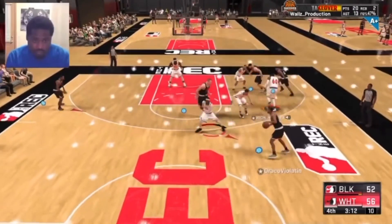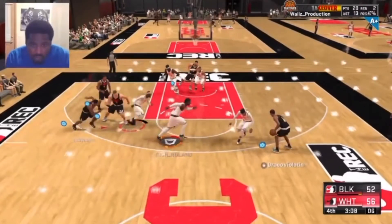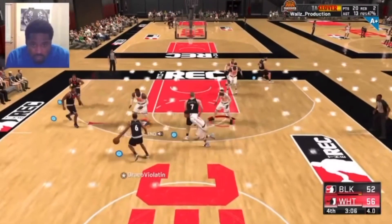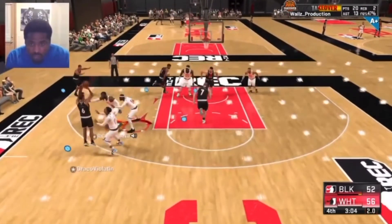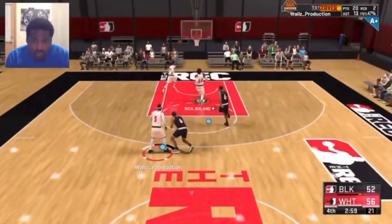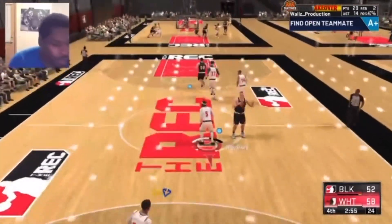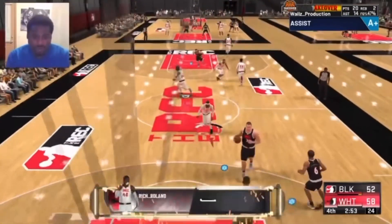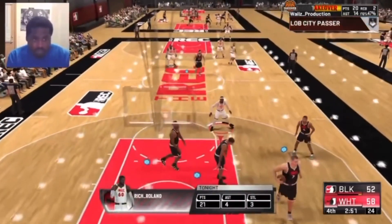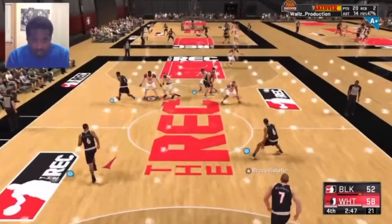For example, Superstar 1 might let you take your shirt off. Superstar 2 you may get gym rat. Superstar 3 you may be able to unlock a certain vehicle or accessory, which could be like a hoverboard — you know, the hoverboard that you stand up on. And Superstar 4, stuff like that.